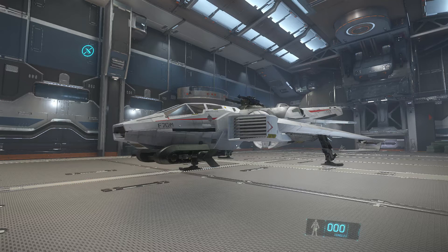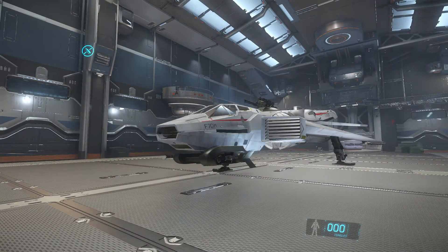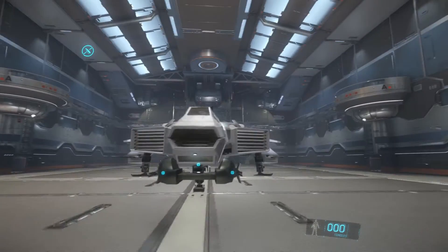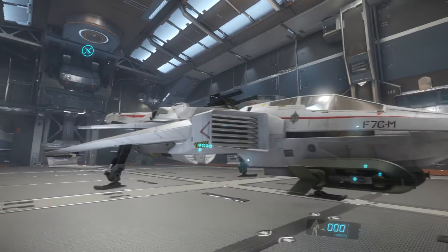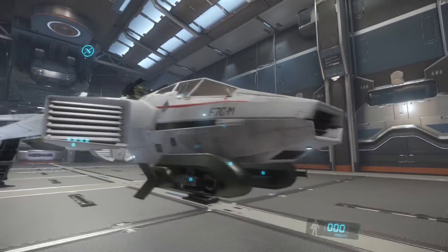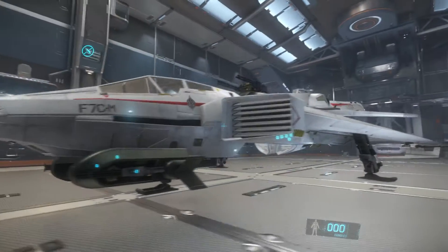Hello everybody, my name is BlondeSempai and welcome back to Star Citizen. Today we will be looking at the F7CM Super Hornet. This is close to the military grade Super Hornet, or Hornet that they make and use in the Navy. This is the civilian model.